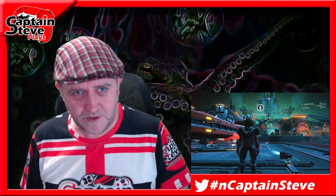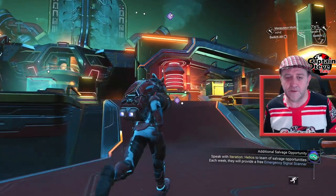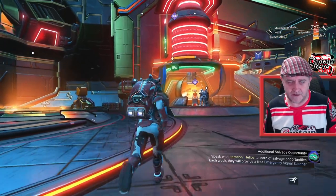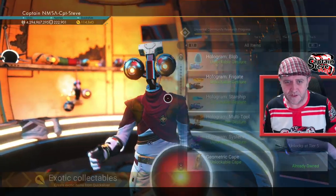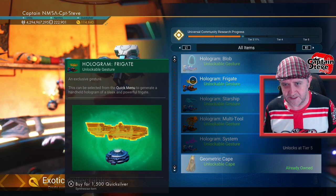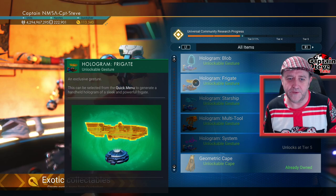We're going to be heading over to the Quicksilver merchant — I call him Johnny Five, because there's a Quicksilver synthesis companion, which is a freaking mouthful. He looks like the robot from Short Circuit. Hello there, Johnny Five. What have you got for us today? We can now buy this hologram frigate — it's 1,500 Quicksilver. Boom! We now own that.